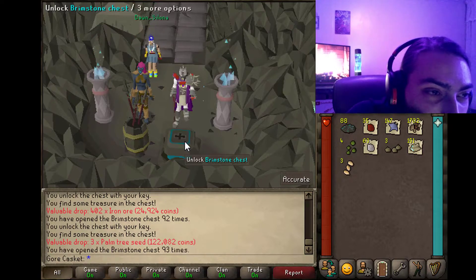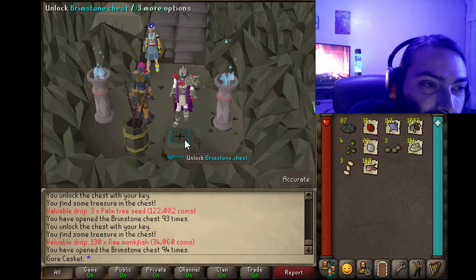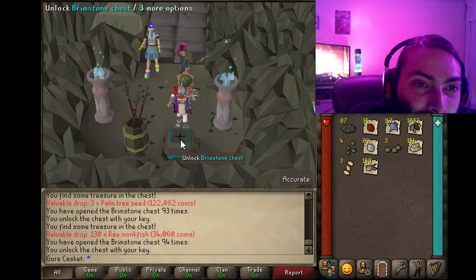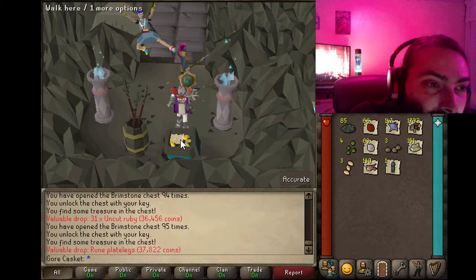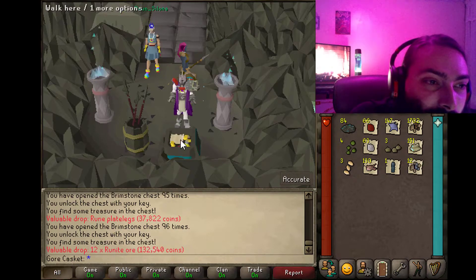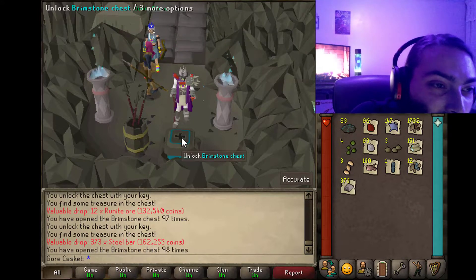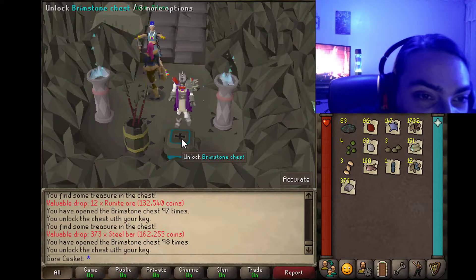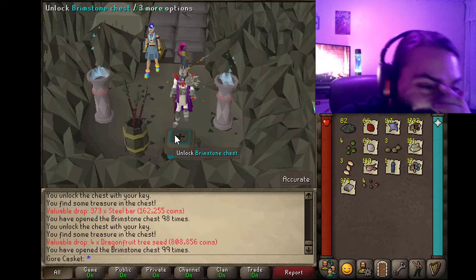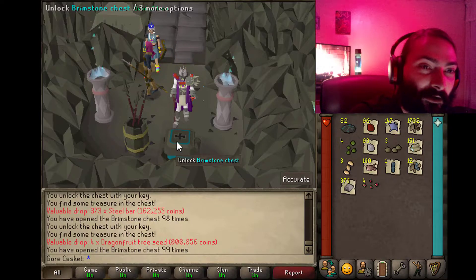More iron ore — that's a very common one. Got some palm tree seeds, another 120K. Some monkfish — I'll take them, I was low on food. More rubies. Rune plate legs, nice. 12 runite ore. 373 steel bars. I got four dragon fruit tree seeds — that's 808K. That may be the most expensive thing you can get in one pull.